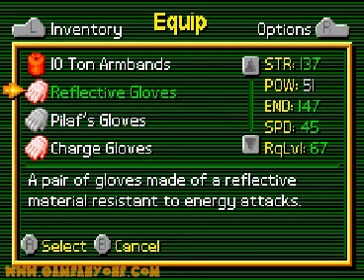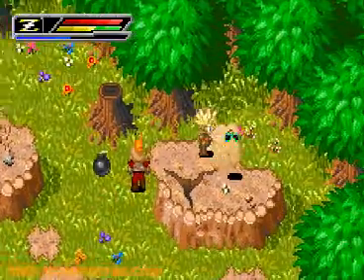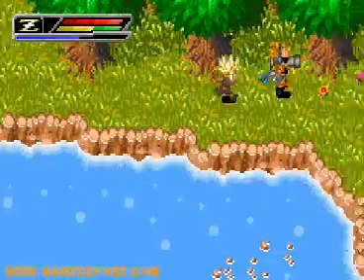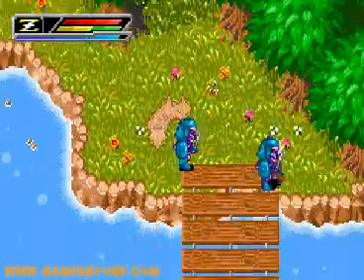Those gloves we got a couple videos back were the reflective gloves. Let's see here — it gives you some extra resistance to energy attacks, apparently. Which is kind of stupid since not many people use energy attacks. It's only like the main story villains, which means pretty much only Majin Buu. He's the only main story villain left, pretty much.